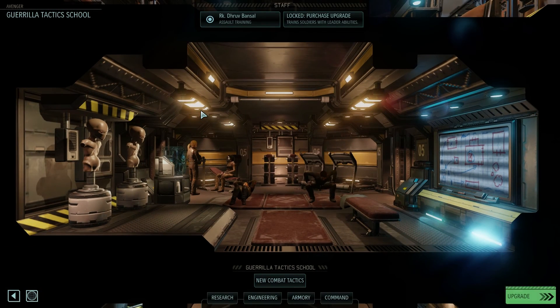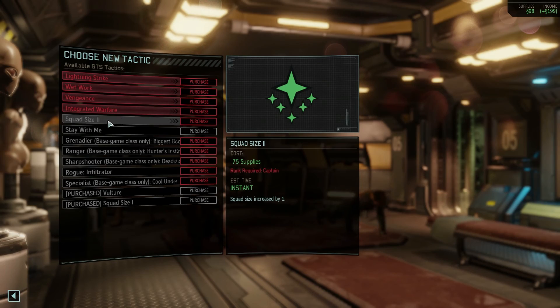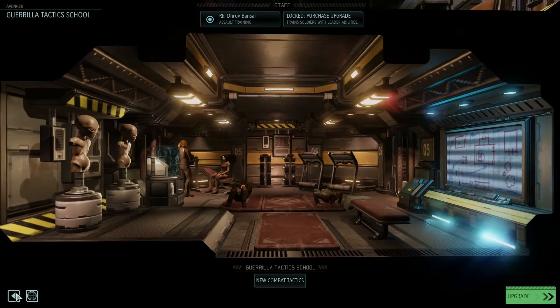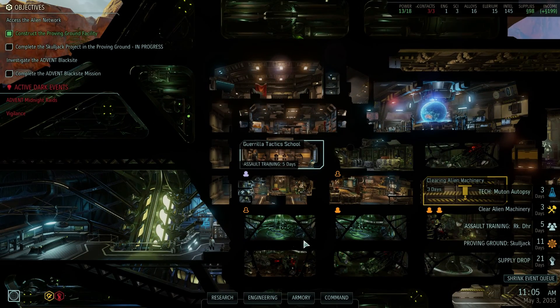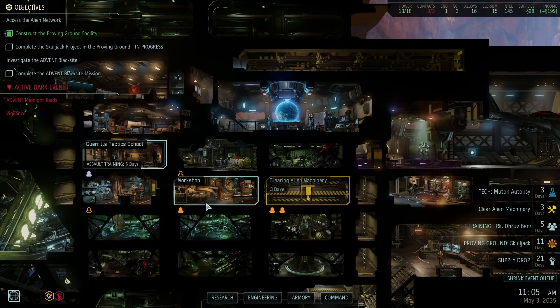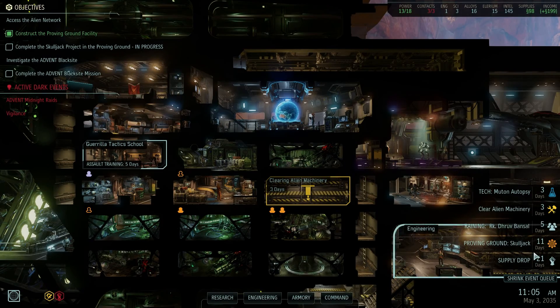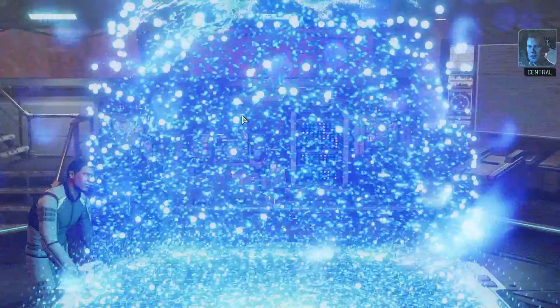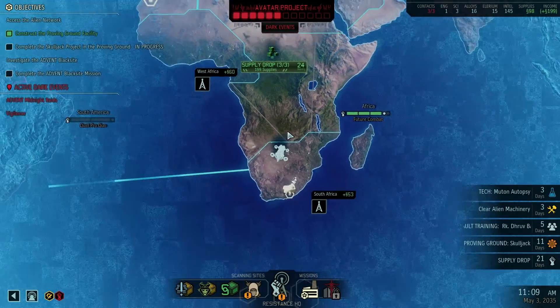That will take a couple of days and then I will see that I can take the soldier to a mission at some point. I cannot get anything else right now and I don't have a captain and I'm broke again. We get the mutant autopsy upcoming, alien machinery in three days. This needs to be cleaned out but I don't have an additional engineer. We'll get the skull trick in 11 days. My voice is still terrible, it's really terrible.